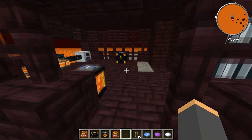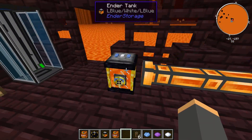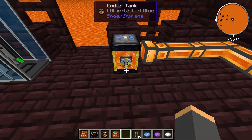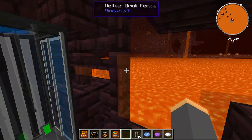In the Nether I have a pump just sucking lava out and throwing it into an Ender Tank set up as blue-white-blue. Then back in the overworld, if I put down another tank also set to blue-white-blue, it will receive the lava from the Nether.